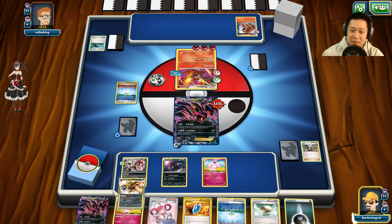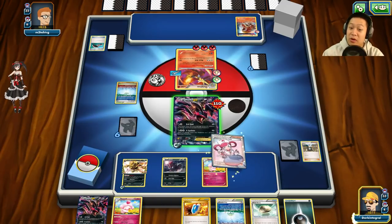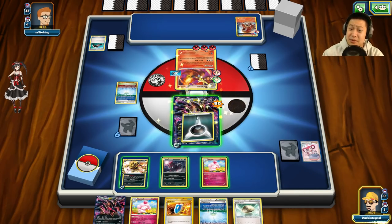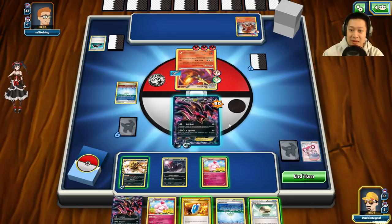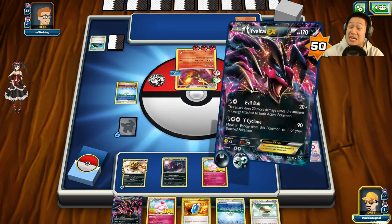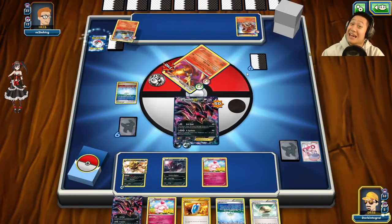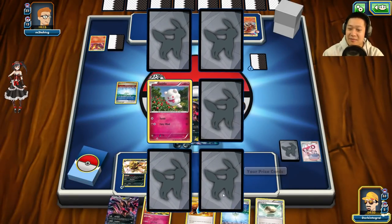Zoroark BREAK, you're up! I want to go for round two so I'm gonna heal my Evil Ball with Pokémon Center Lady. I think this is enough. Evil Ball — 140 damage, enough to KO this Delphox! Get out of here. And I can do that again — I can heal myself again through a VS Seeker and I've got a nice draw system.